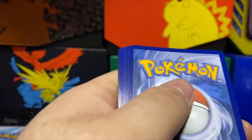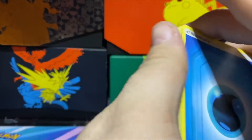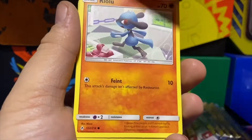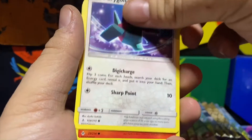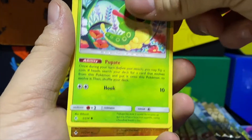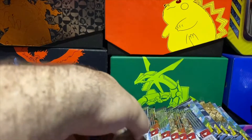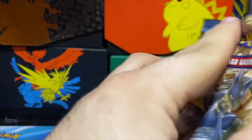Water Energy, Charjabug, Torracat, Surprise Box, Riolu, Espeon, Porygon, Darumaka, Caterpie, Marowak — and we got a holo Crobat. The newer Crobat V is a pretty playable card, everybody likes that one.